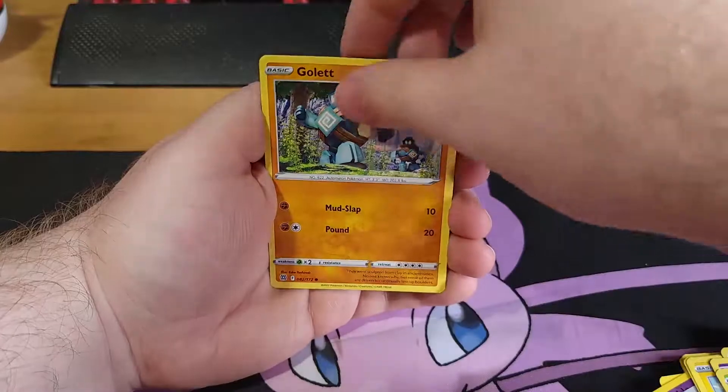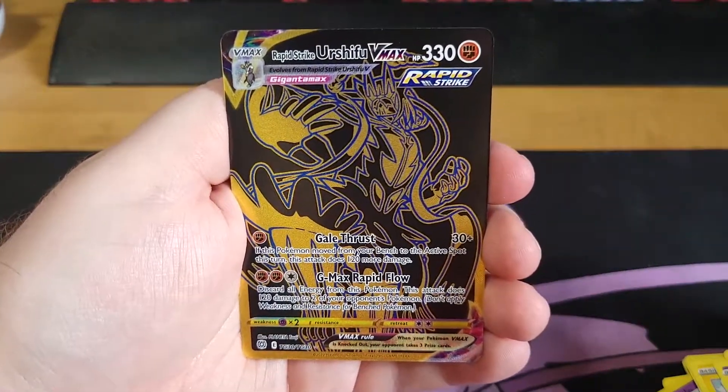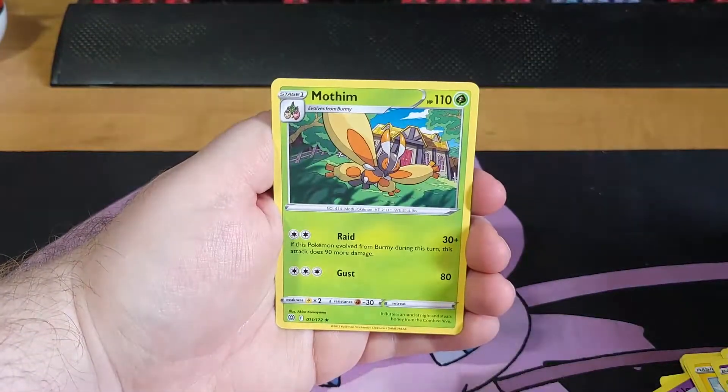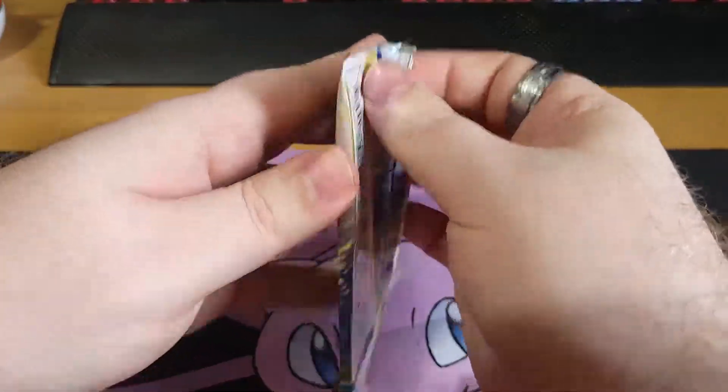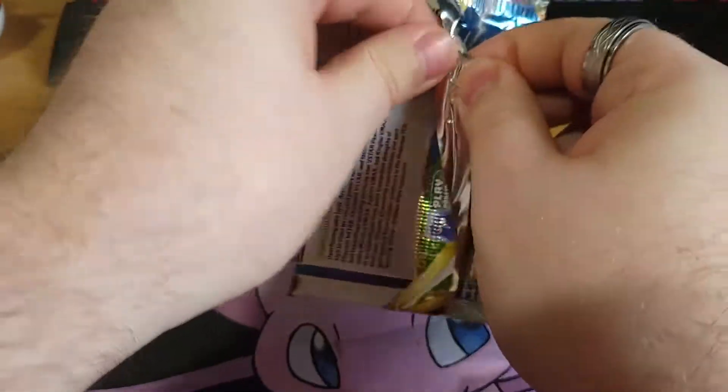Corphish, Gollet — oh we got the reverse! The Trainer Gallery! Oh my god! And Motham as the rare. We're doing really good right now. We already have two full arts. Let's get a third one.